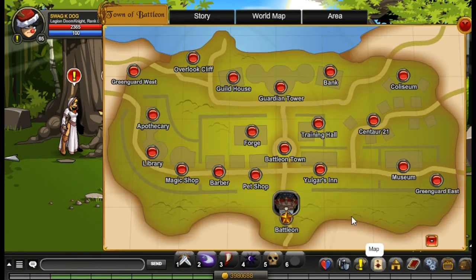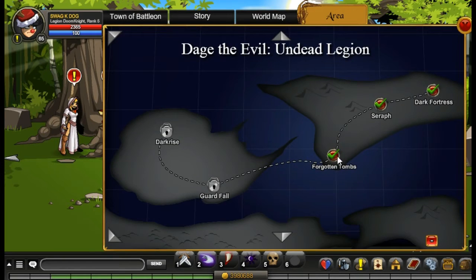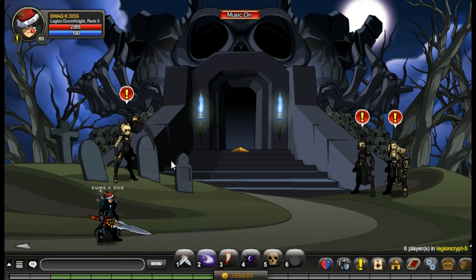To get to the Tombs, go to your world map. At the very bottom corner you'll see the Days of Evil — it's kind of covered by the plus and minus symbol. Just click on the island and click on Forgotten Tombs.